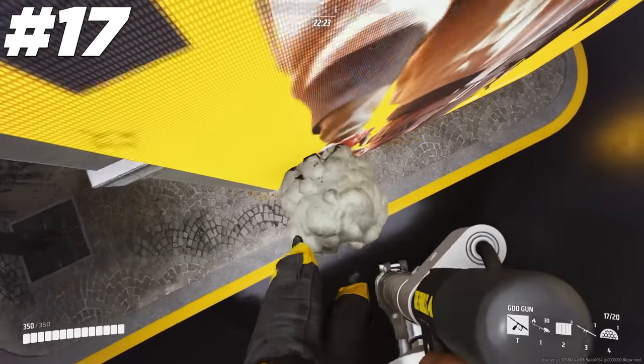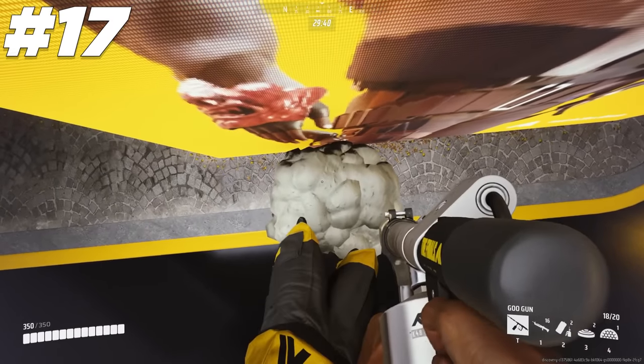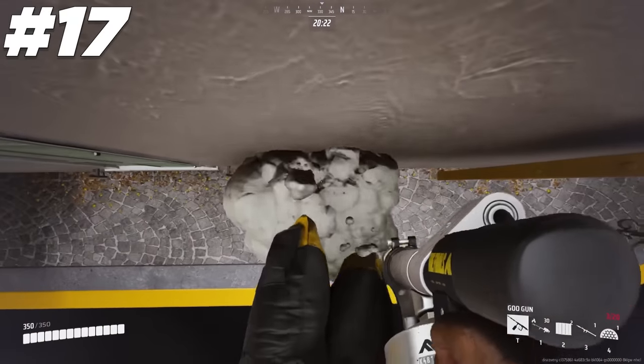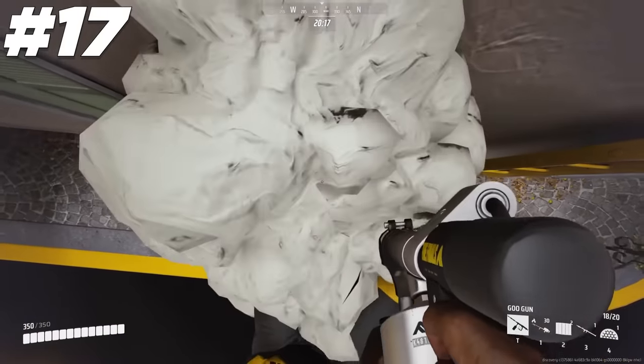You can make towers and climb straight up vertically with the goo gun. Just look under you, jump, and shoot the goo, then rinse and repeat until you hit the goo limit and it crumbles under your own weight. Timing is crucial — if you shoot the goo or jump at the wrong time, it will either break off or you will bounce off of it.